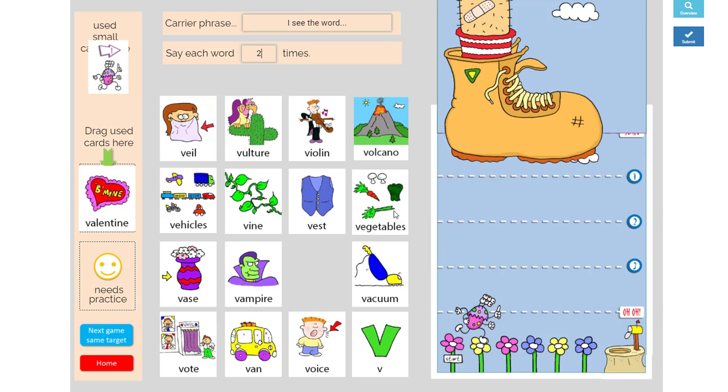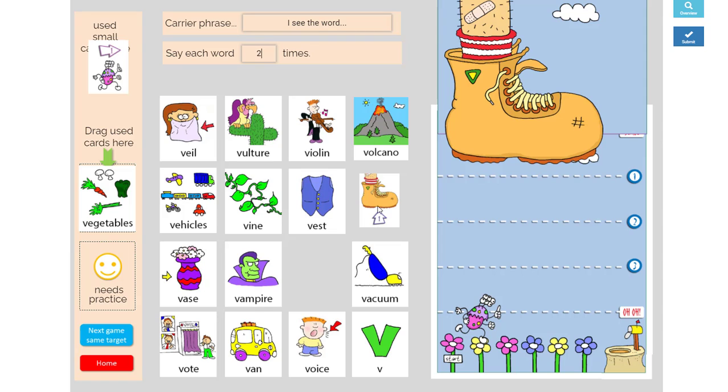'I see the word Vegetables, I see the word Vegetables.' Now this is an up boot card. He's already at the top so I'm not going to need to use this, but this is a great card to save the day. So we're just going to leave it here until we do need it.